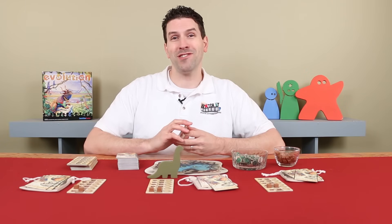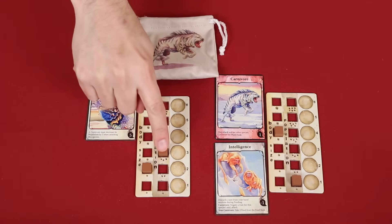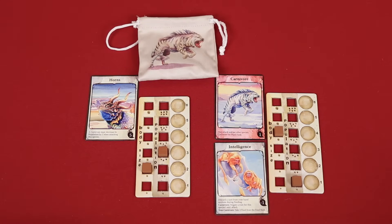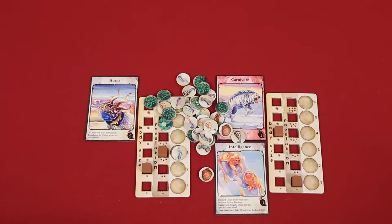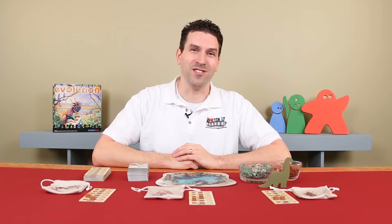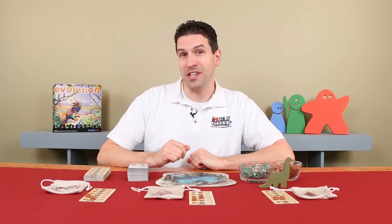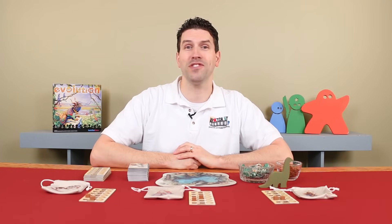At the end of the game, players add up their points. First, gain points equal to the total population size of all your surviving species. Then give yourself one point for every trait associated with your surviving species. Finally, gain one point for every food token in your food bag. The player with the most points wins. If there's a tie, the tied player with the most points from trait cards wins; if still tied, the one with the most points from population size wins. And if there's still a tie, the rules say you must order a pizza and play again — and they're not kidding.